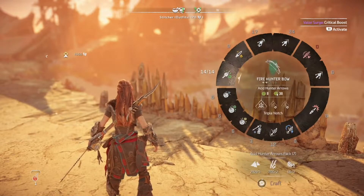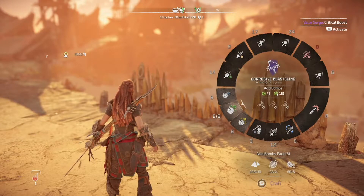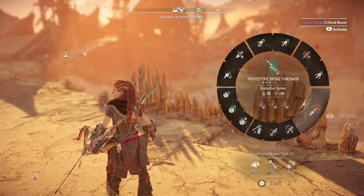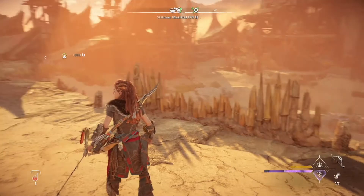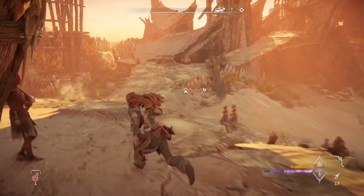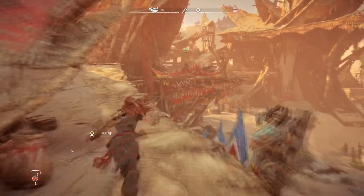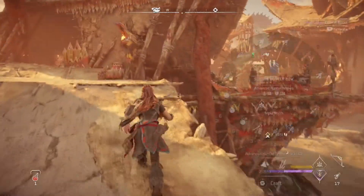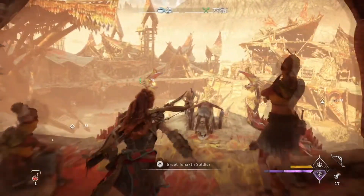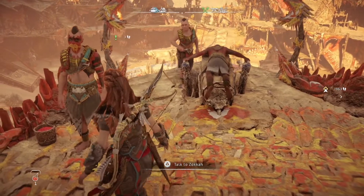We still have this green weapon because it's our only way to do fire damage. We have another use for acid now, so if we can get a fire weapon we can replace it. I also want a higher level spike thrower. Well, this workbench session has been very good. I'm really looking forward to this blast sling — it's only plus one level, with four more levels to go. It's a purple tier weapon; we'll be using it for the rest of the game, presumably.